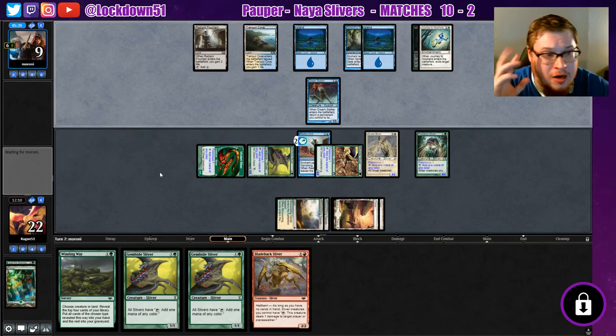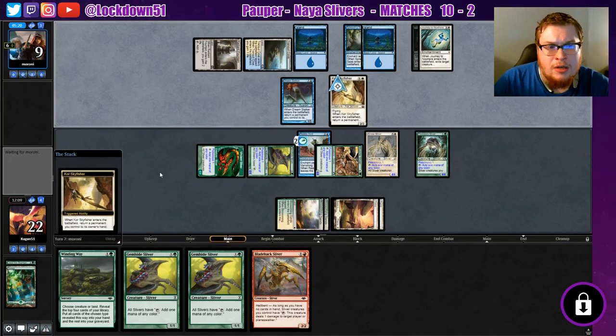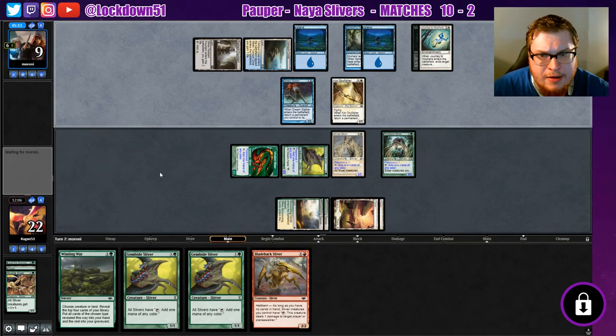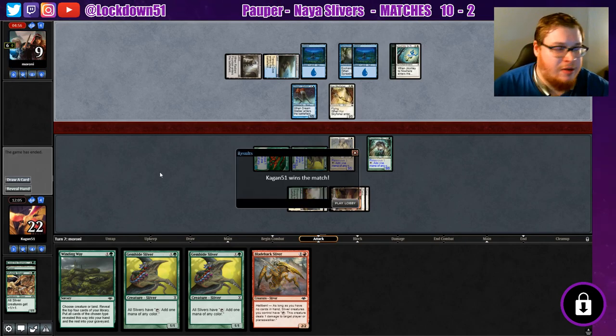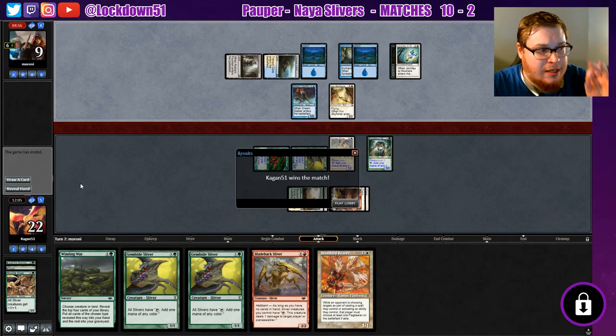They bounce one of our lords, target another one — but I don't think their mana is going to be good enough to start really cranking. They could Journey and bounce to take care of two, but we'd still be swinging in for two poisonous. Sky Fisher bounce — but they need another land in order to replay this Reality Acid. Doesn't look like they do. They're running out of time too — and they don't have it anymore.